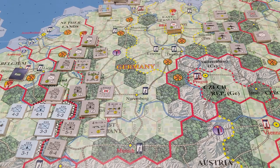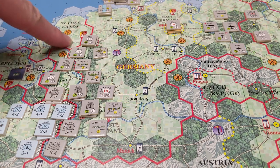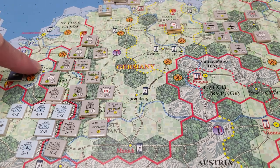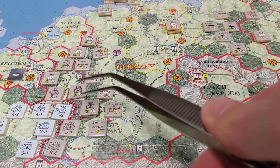During the German impulse, I did set up their reserve units. Units that needed to be placed in specific cities I put there. Otherwise, most reserves started putting units up against the border with the Netherlands and Belgium, and a few were added down along the border with France.